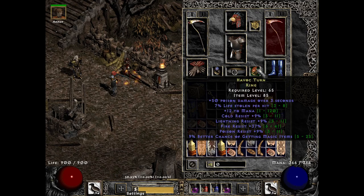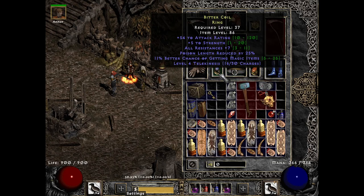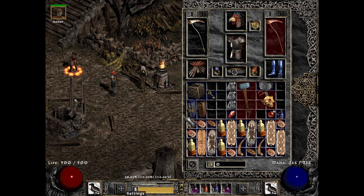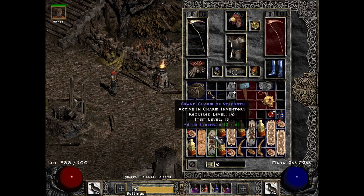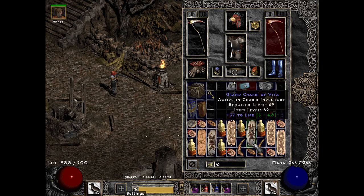Rings are trash — the goal here is just to get some resistance. Same with the belt. I found this, it was a light belt, I upgraded it. Another ring that's trash. And then I found some charms — same kind of deal. This one's pretty good, and this was self-found as well. Everything else is just whatever we're finding. We're just trying to stack resistance at this point.